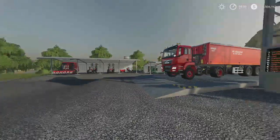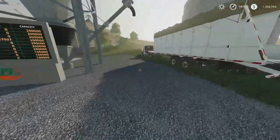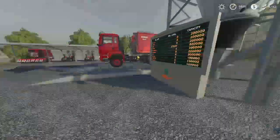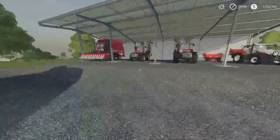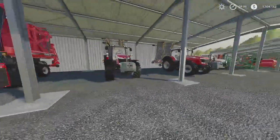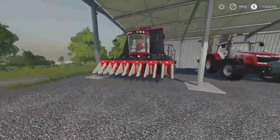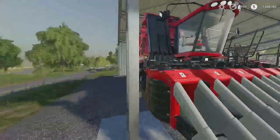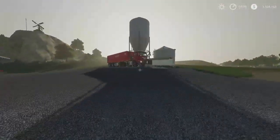But I've finally gotten things around. As you can see from the top right, we have one and a half million dollars. We have some new equipment that I don't think we had last time. I upgraded the one Massey Ferguson we had, so these two are now identical — they're both the more powerful tractors. I got this for the cotton, because we still had cotton in the field.